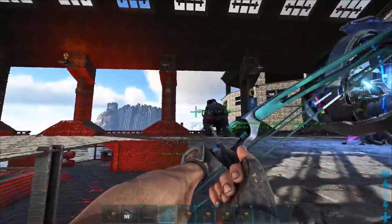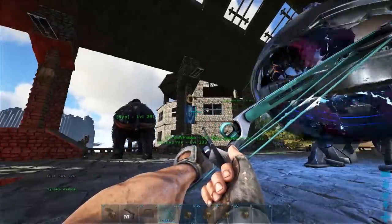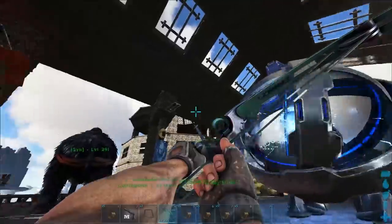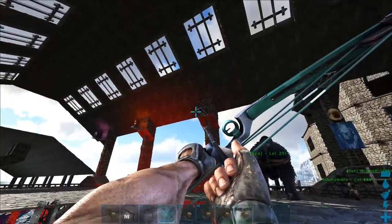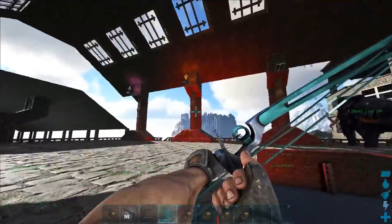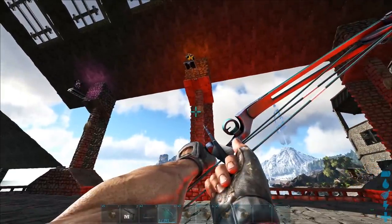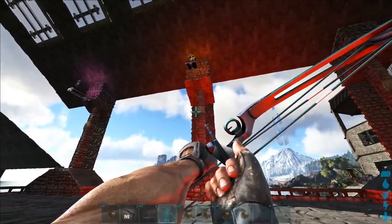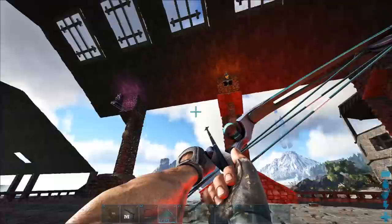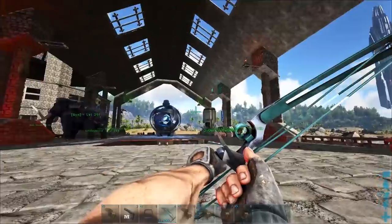When we kill the other bosses we can put their heads up here too. We also have the artifacts set up to represent the creatures - the Broodmother here with two green ones, the Megapithecus, and the artifact of the Strong in blue. For the Dragon we're going to have the artifact of the Immune in red, and the Skylord in orange. The Brute artifact will represent the Manticore, because we're going to Ragnarok with this character eventually to beat those bosses. Then of course we have the Rockwell trophies eventually, with two purple artifacts.